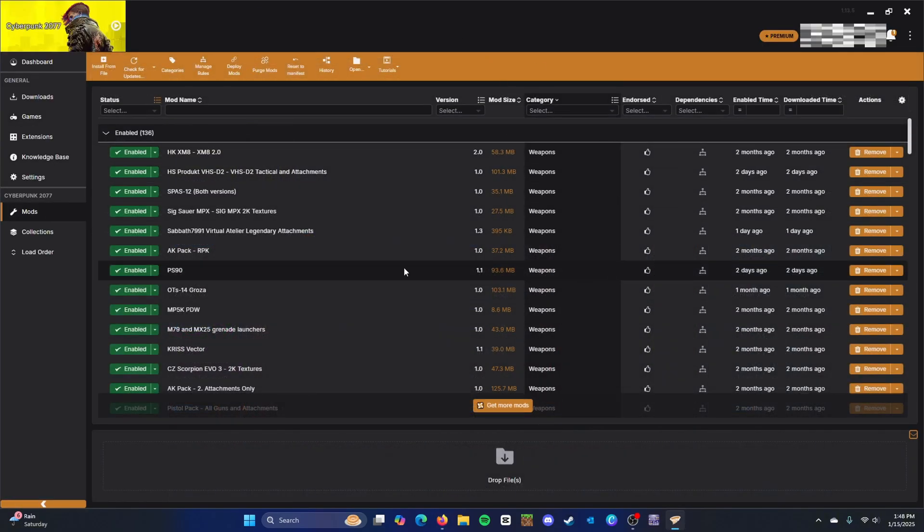Once that's done, you'll be greeted with the mods page. This is where you will install all your mods — it's basically your mod list. Vortex will manage your mods, so unless you install mods manually, they will show up here. We will get to both automatic and manual installation later in the video.